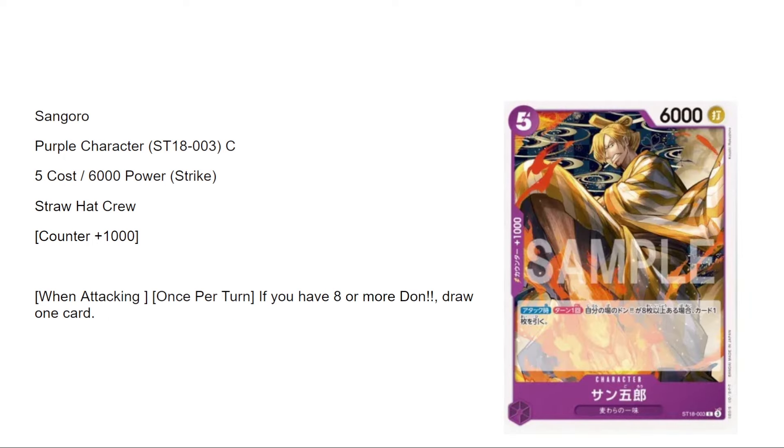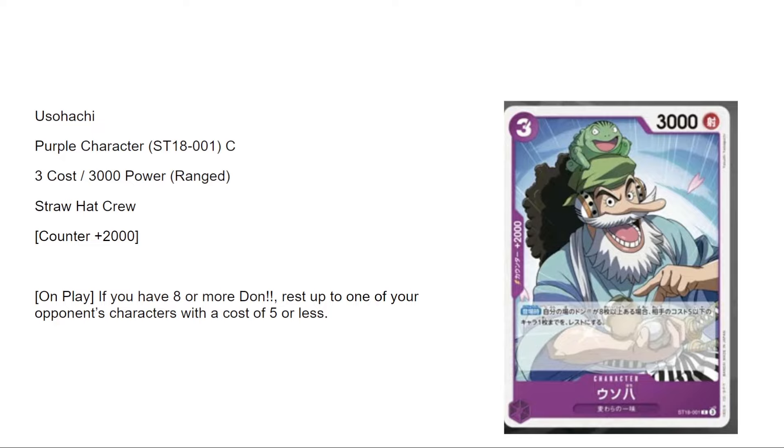Sanguro is a five-six, so you can play him off of Luffy. When attacking once per turn, if you have eight or more Don, draw one card — so you can really start to gain value if he sticks on board. You can play him on your second turn going second, which could be very strong. I give him seven out of ten. Usohachi is a 2K, and on play if you have eight or more Don, rest one of your opponent's characters with a five cross-through life — it does get around Sabo and Rebecca. I give it six out of ten.